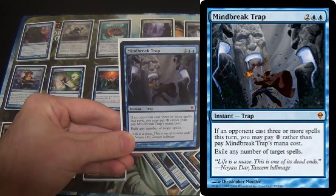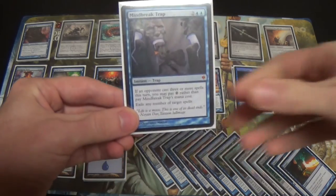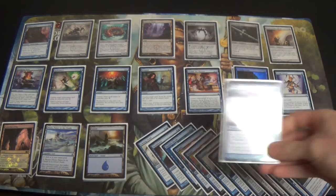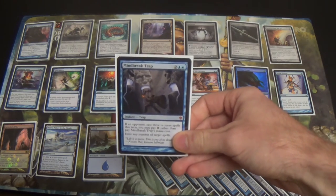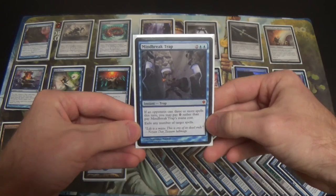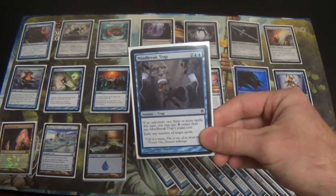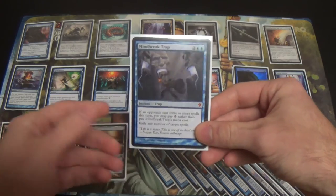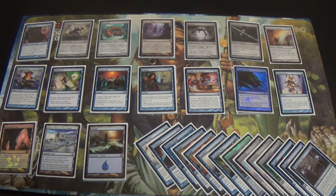Mind Break Trap — another Storm hate card. I would very much appreciate the ability to hit any Storm deck while I'm tapped out as well. One Thorn of Amethyst is all I have, which is part of the reason Mind Break Trap is in. Also, if I'm on the draw, they might just be too fast — it's possible for them to kill you on turn two. There are also several other decks where being able to exile the spell off the stack is more important than countering. Any deck like Scapeshift — they bring in Boseiju against me; they don't care about life because I'm Infect, and they need to play around Counterspells. Mind Break Trap is consequential for them. So Mind Break Trap is a sideways answer to Scapeshift as well as a Storm answer, in addition to the Thorn of Amethyst. Plus, they can't Wear and Tear it.